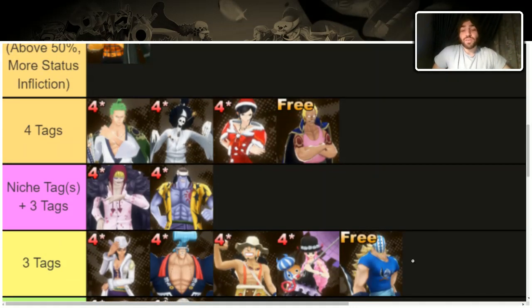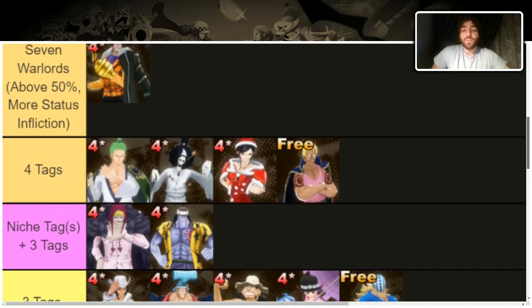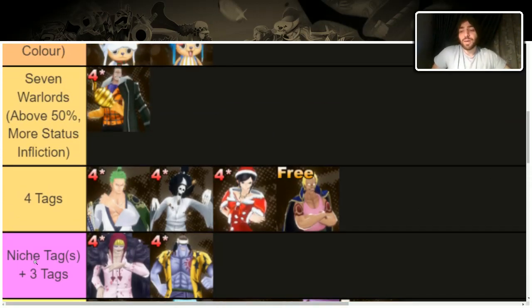Now we have characters with three tags. For example, these characters have Straw Hats, Paramecia, and Worst Gen. They're very nice, they fill better than two-tag characters, and you'll see them often — especially Straw Hat Pirates, since there are so many Straw Hats you'll probably have a couple of them maxed already.